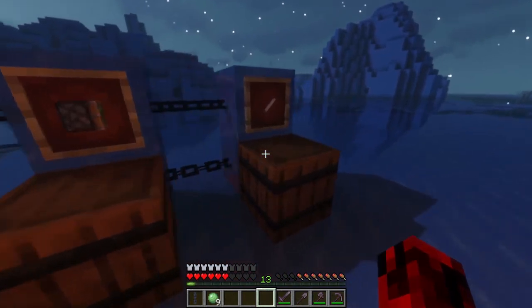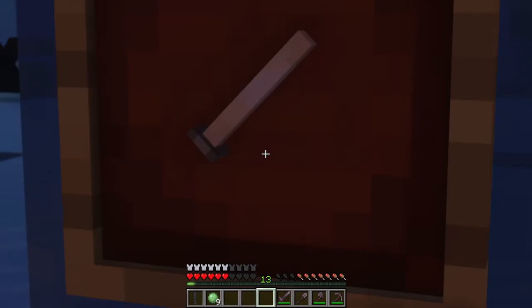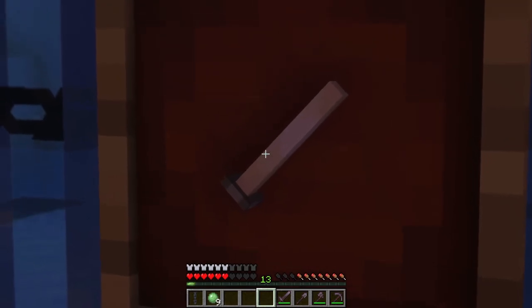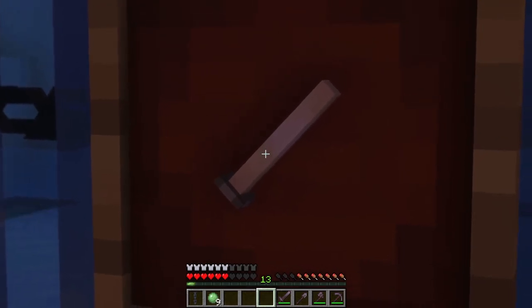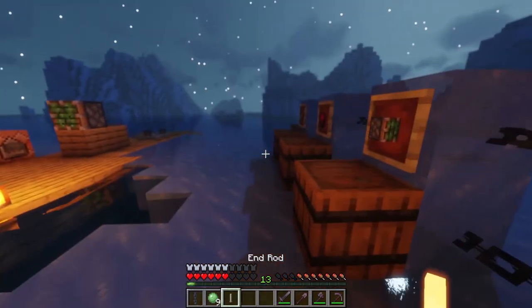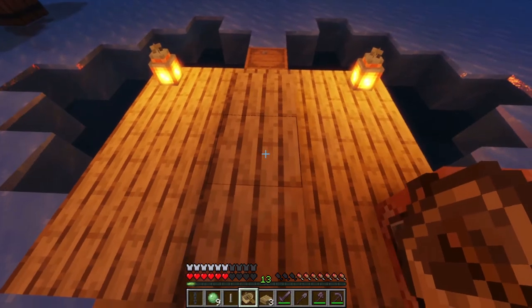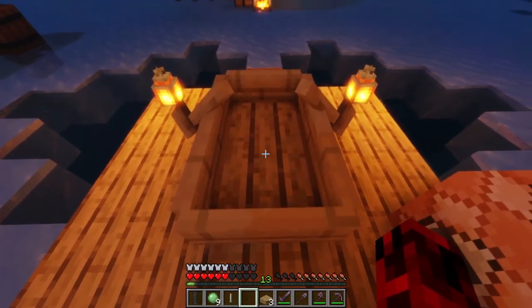Next up we're going to need something very important — this is an end rod. I'm not going to show you how to get it from the beginning because that's too hard, so I'm just going to take this. Then we're going to need a boat — just place a boat right in front of that sticky piston. It's very important that you do that.